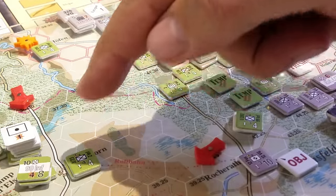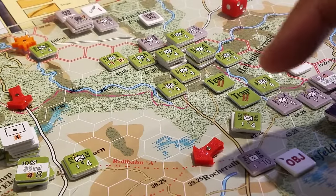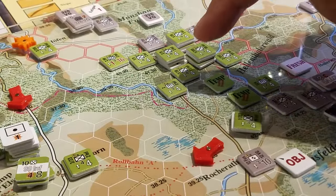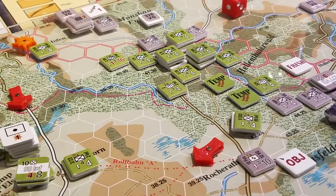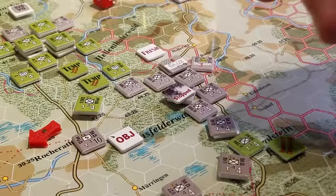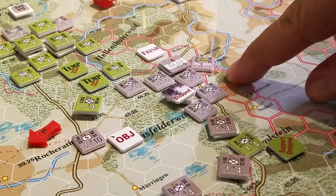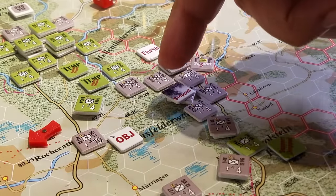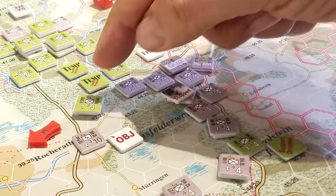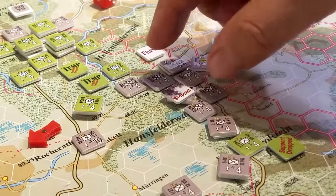So we moved up and that all worked out pretty well. The 99th then tried to activate to rectify its situation, because by being bounced like this it drops all of the prepared defenses for all of these guys. I finished moving up these guys a second time. The 99th tried to activate but couldn't because this is part of the surprise turn — they just failed their roll. So we activated the 277th Vox Grenadier; they came in, also got a double activation, forced the two units here to retreat, and we ended up opening this up.